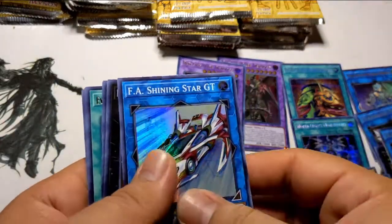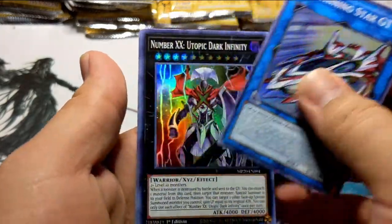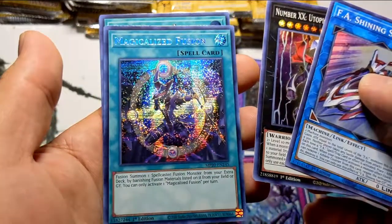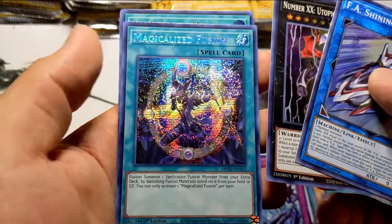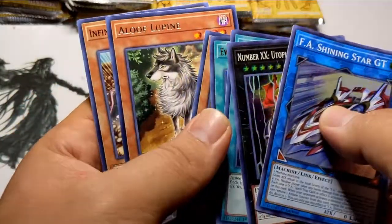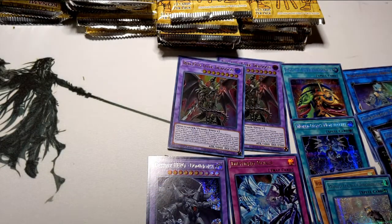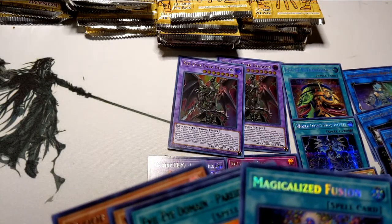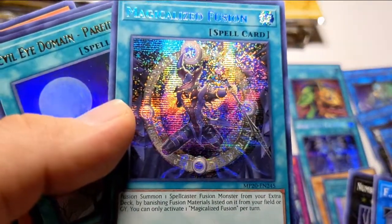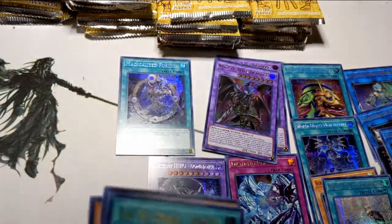From the front we got the supers and secrets or ultras whatever they come with. Utopic Dark Infinity, Magicalized Fusion, Evil Eye Domain, Valkyrie Slechtvalk, Aloof Lupine — oh, it's six from the back also. Nothing much in this pack, but I did get a fusion card: 'Fusion Summon — Special Summon one Fusion Monster from your Extra Deck.' I could use that with Red-Eyes Dark Dragoon.